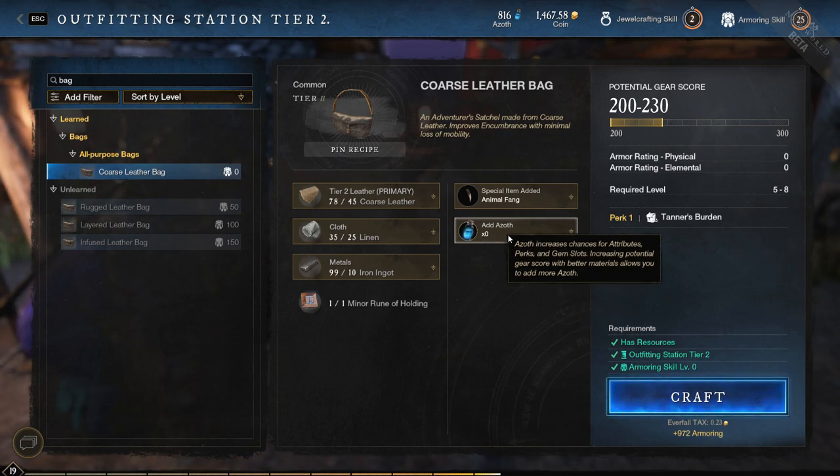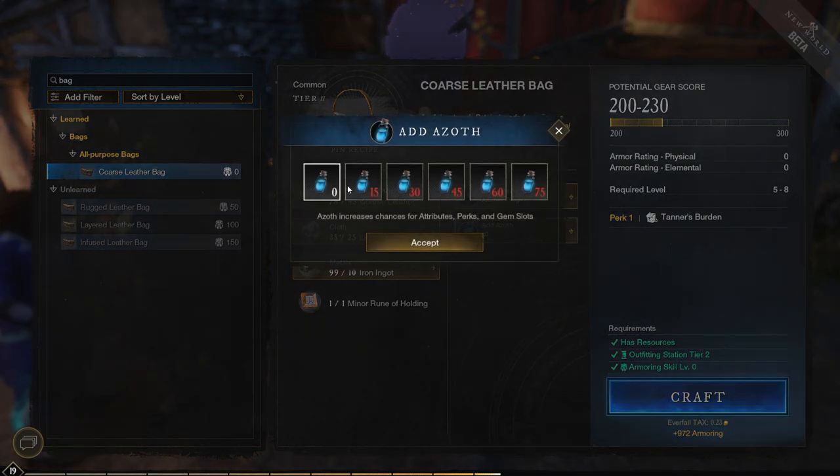You can also add Azoth, which increases the chance of attributes, perks, gems, and slots, and increases the potential for a higher gear score. It looks like I can't actually add anything to this one, so I'm not sure why that option is there.